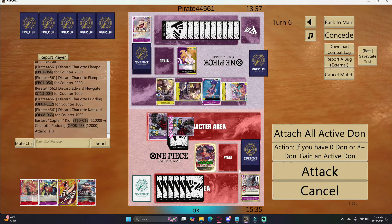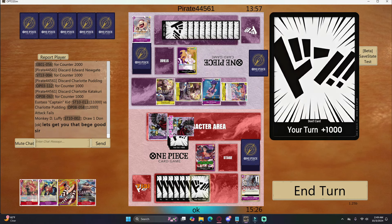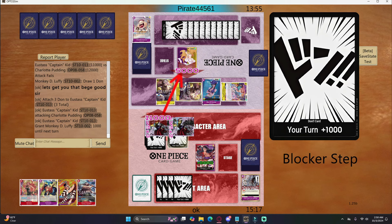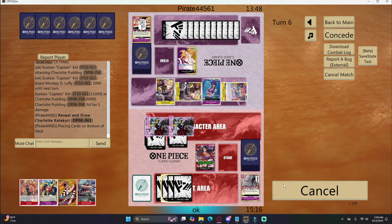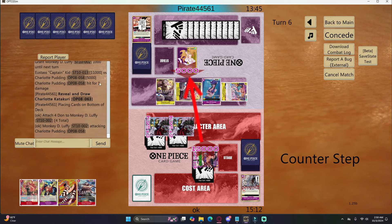He gives me 2k, 2k, 1k, 1k, 1k in counters — really good. I swing and consider whether I win with the Franky, but it turns out this actually isn't the game where I win with Franky. I apologize for the misdirection!